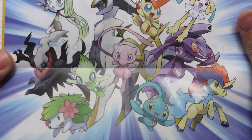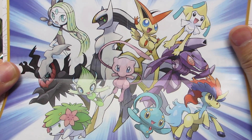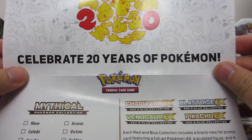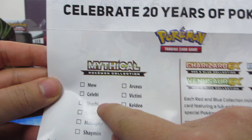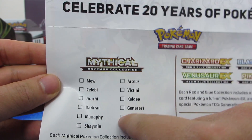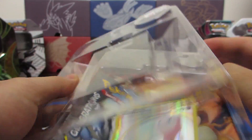That looks pretty cool — we've got Arceus over there, Meloetta, Jirachi, Genesect, a bunch of Pokemon. Pretty cool, celebrating 20 years! So we have quite the collection here, which we'll be releasing one after another — Mew's up first, then Celebi, and so on. Expect great things, guys!